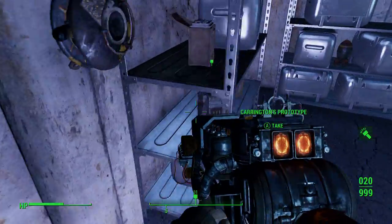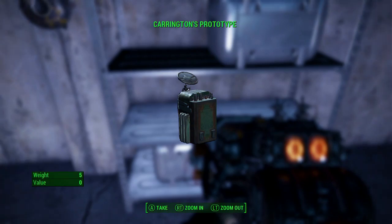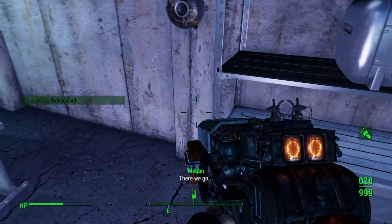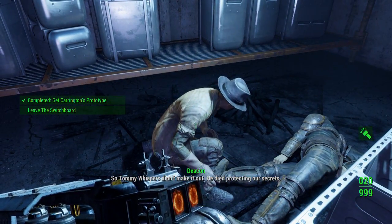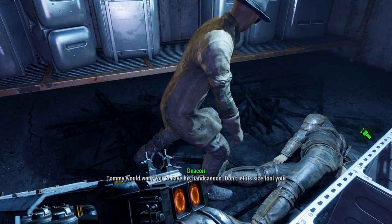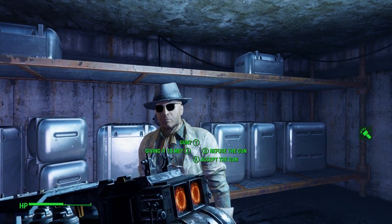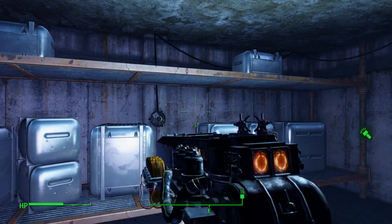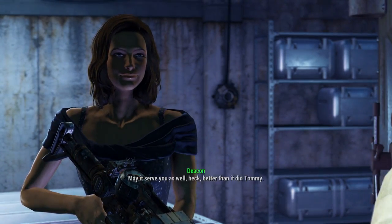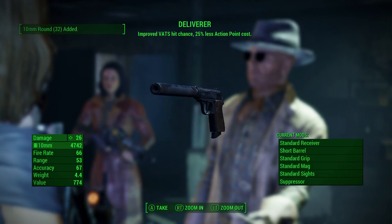Over here are two stealth boys that you'll want to pick up, as well as the Carrington prototype - it pretty much just looks like a stealth boy. The NPC says the previous agent didn't make it out and died protecting their secrets. You can accept the gun, refuse it, or ask about it. He says: 'May it serve you better than it did Tommy.' And there it is - the Deliverer.